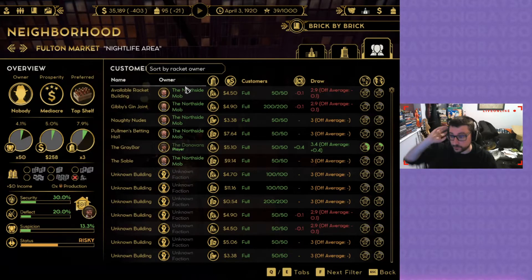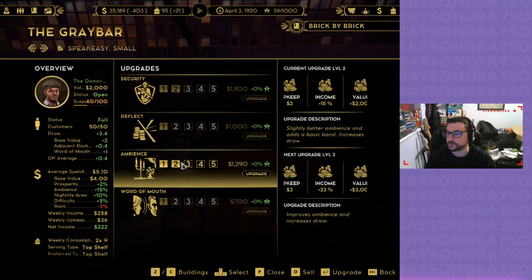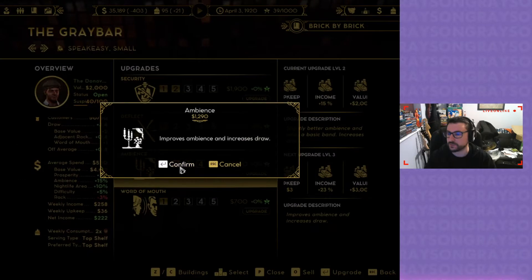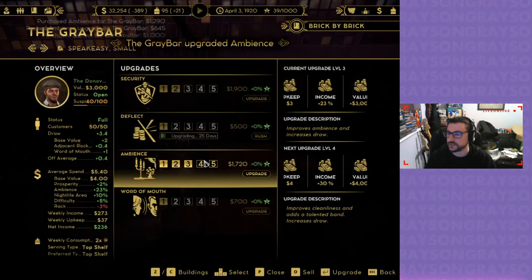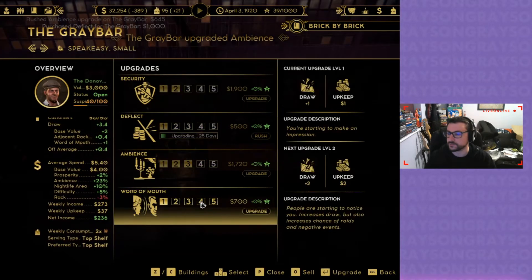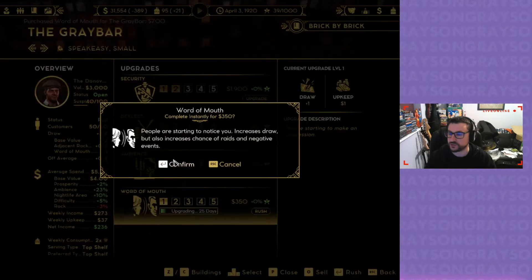Okay, so which one is my bar? I need the bar. Let me upgrade the ambience. I'll upgrade that to decrease the chance of raids.